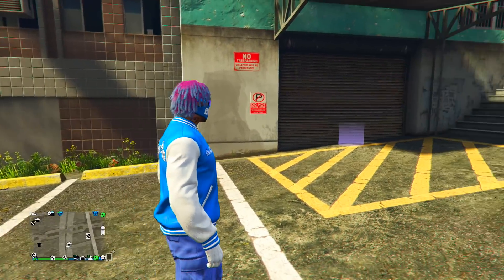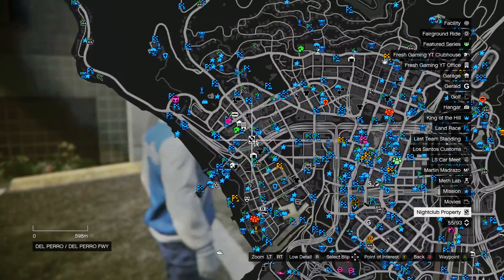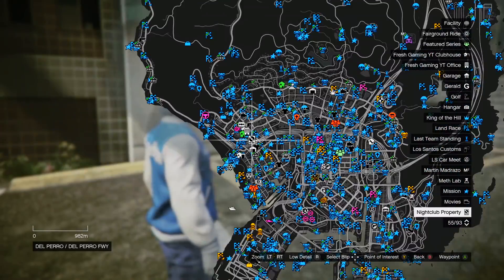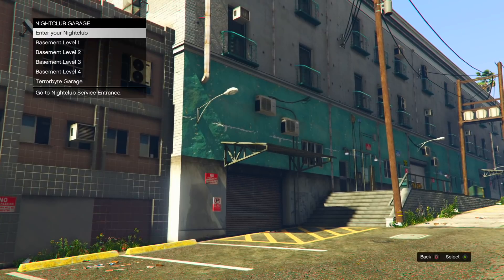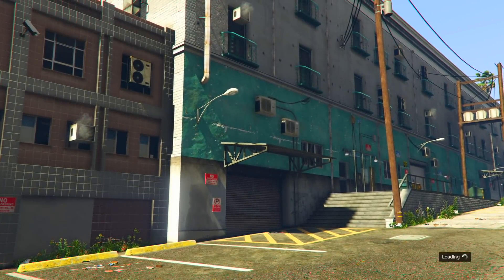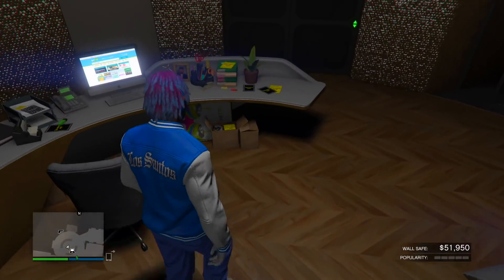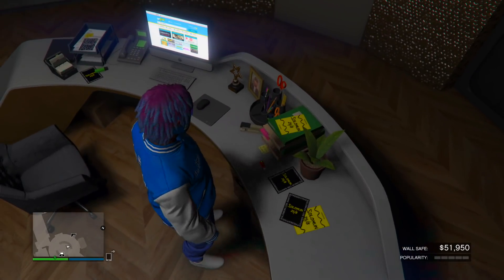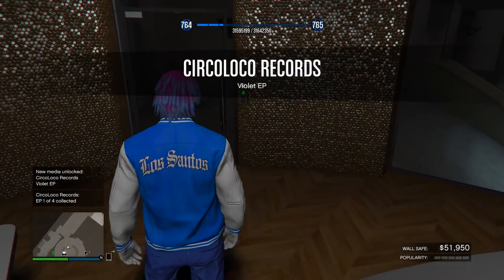The first media stick location is at your nightclub. Go to whichever nightclub you own, enter through the garage entrance, and click the top option that says 'Enter your nightclub.' Once inside, go to the desk on the left with stuff on top of it. Come up to it and it'll say click right d-pad to collect the media stick. Click right d-pad and that's one out of five.